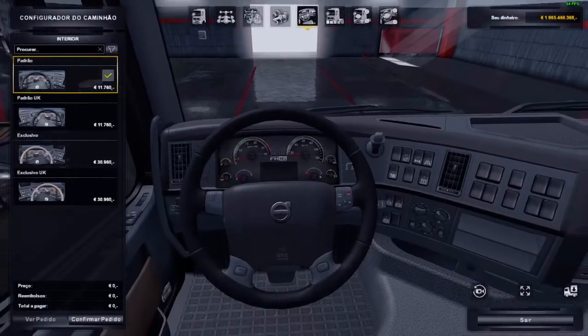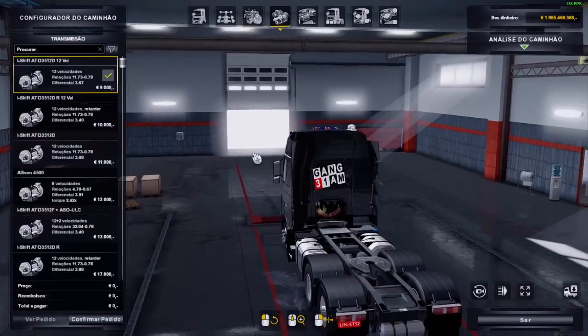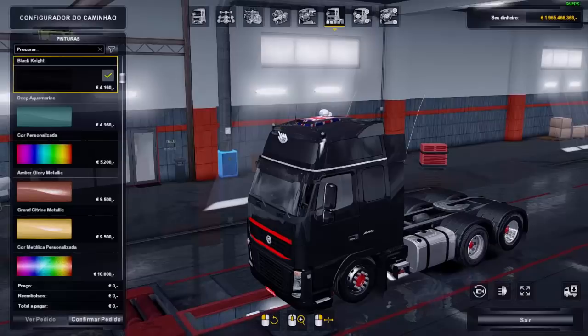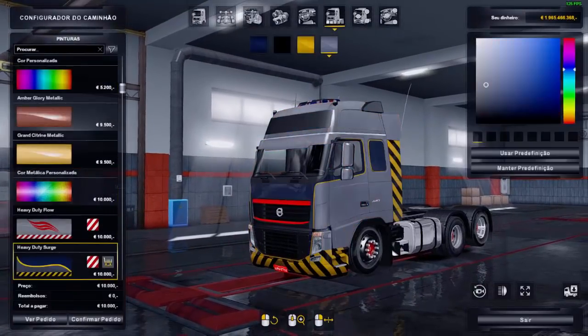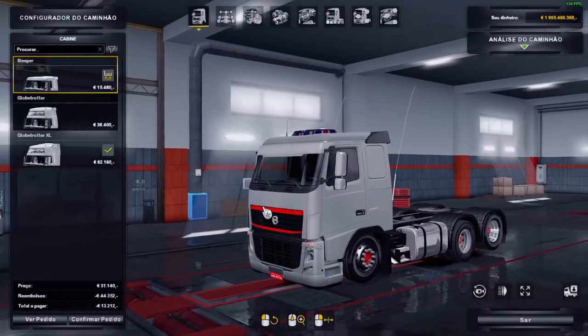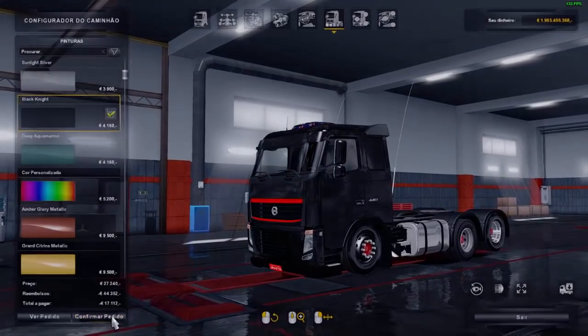O interior é o original do jogo. Os motores vão de 540 a 750 cavalos, e as transmissões também são originais do jogo. As pinturas do caminhão estão todas funcionando — vocês podem colocar qualquer pintura que quiserem, vai funcionar. Vamos colocar no teto baixo e pintar de preto de novo pra ficar show e combinar com o nosso conjunto.